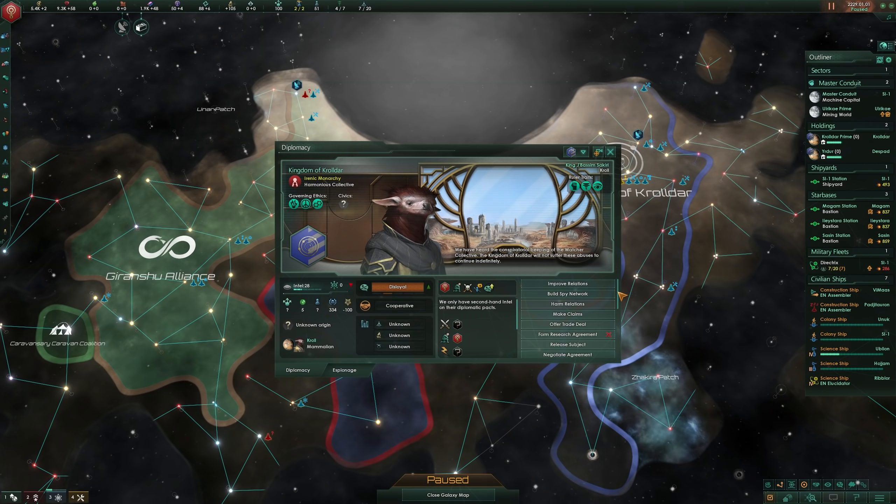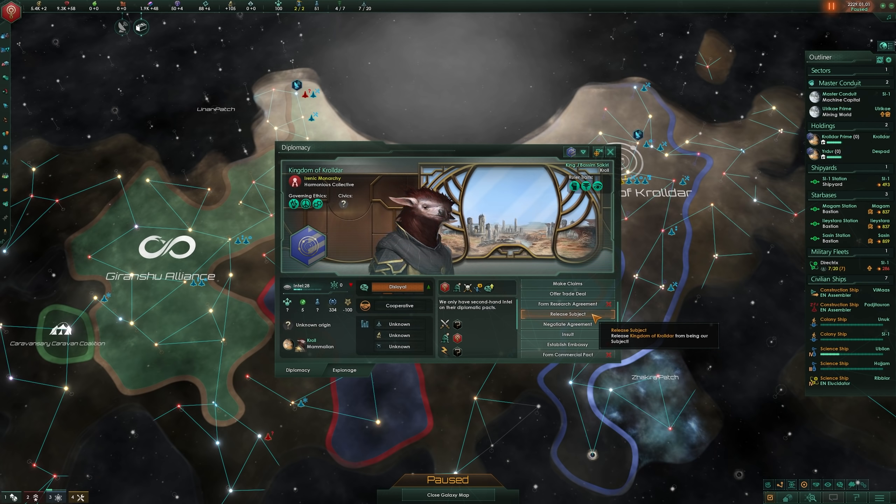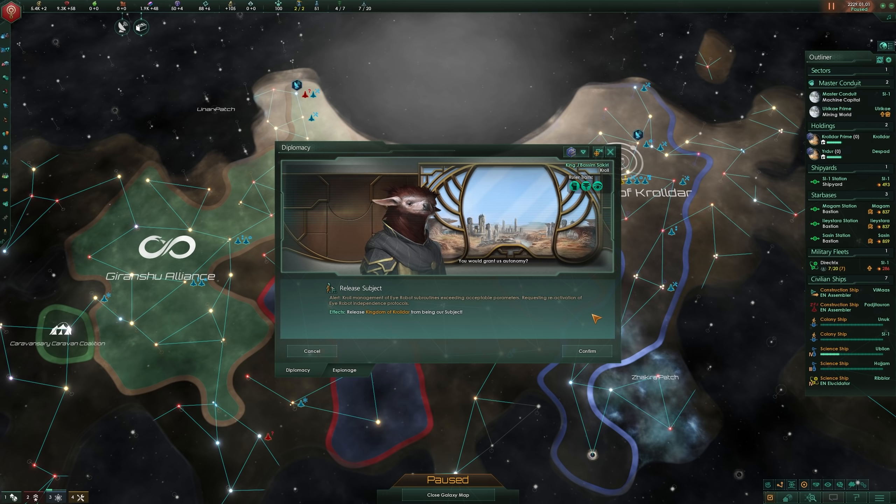And remember, if you find yourself without use for a subject — either because you've outgrown their value or they're just dragging you into more trouble than they're worth — you can always release them to fend for themselves. Meanwhile, if you're having trouble fending for yourself, you might want to consider being a vassal.